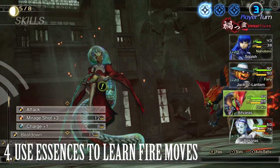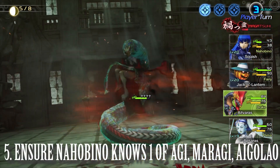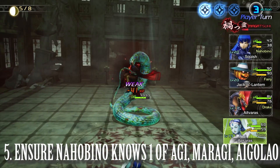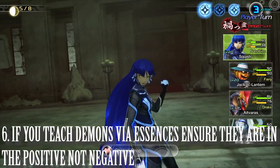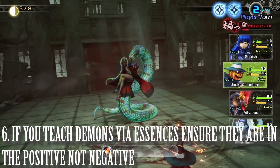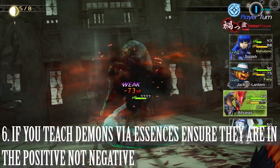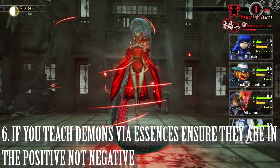Next I made sure that I had at least one Agi, Agilao, or Maragi ability, and ensured all demons in my party had these same abilities. Agi is the single-target weak fire damage, Agilao is the medium to light damage version, and Maragi hits all enemies. Make sure you or your party have at least one or all three of these abilities.